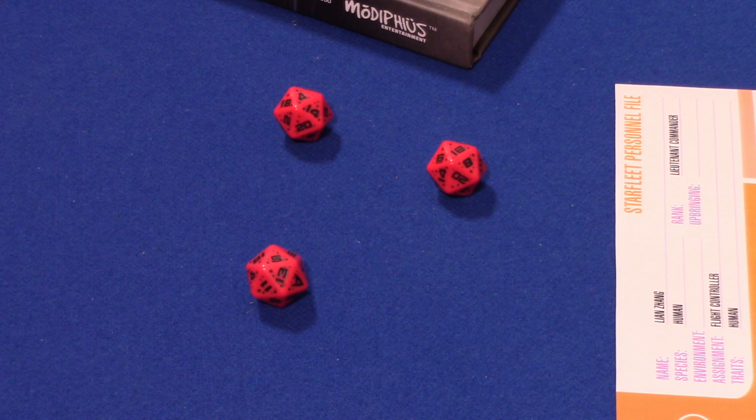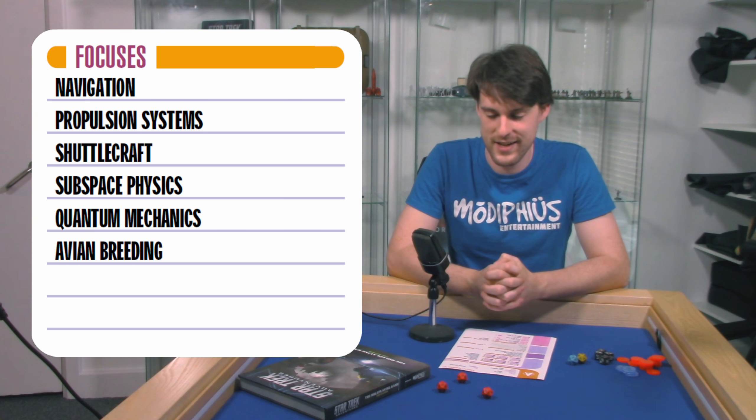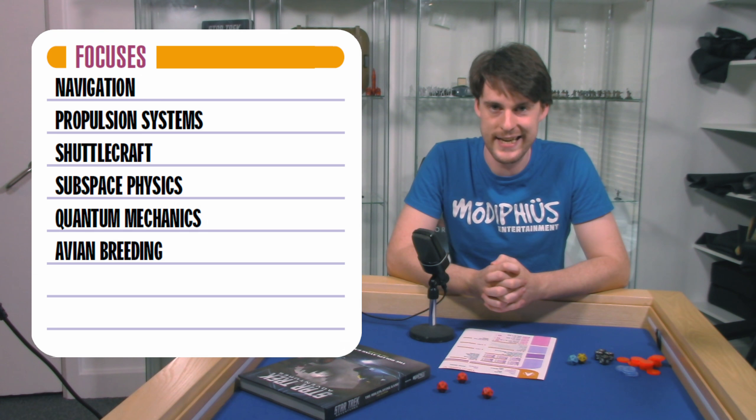With a target number of 13 on each die, I've scored a 4, a 5, and a 16. This would normally score me 2 successes, but luckily I've got a focus in subspace physics, which means I've scored the 3 successes I need.